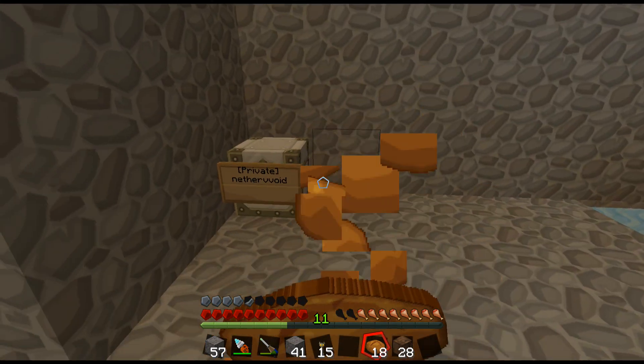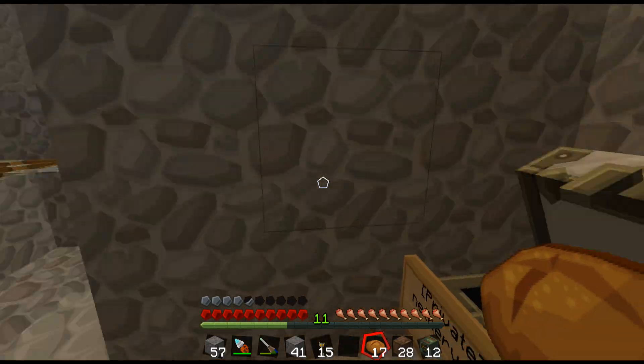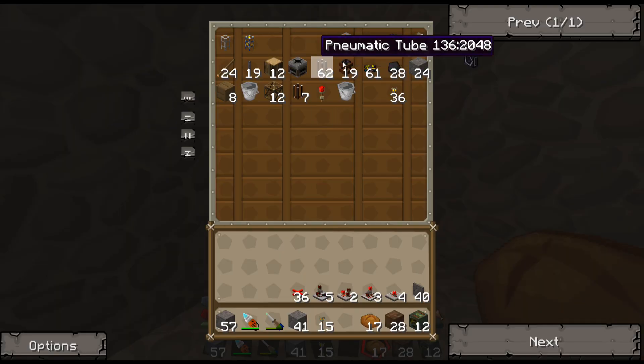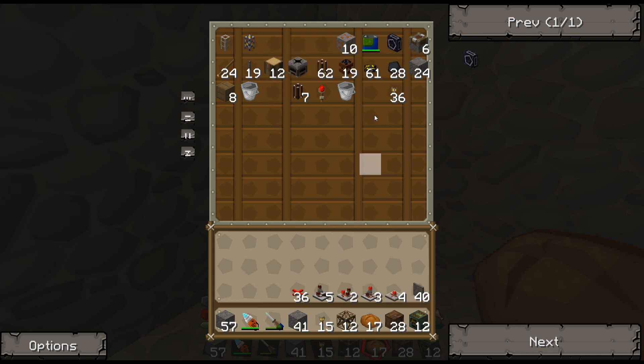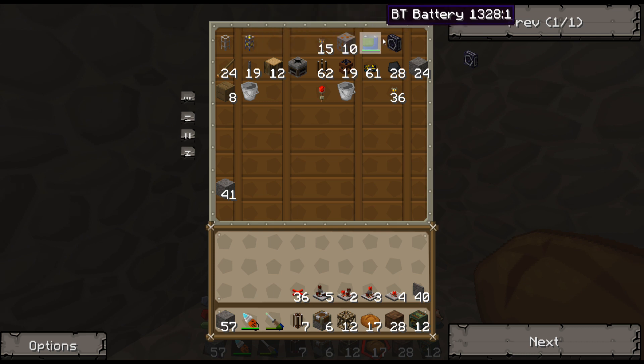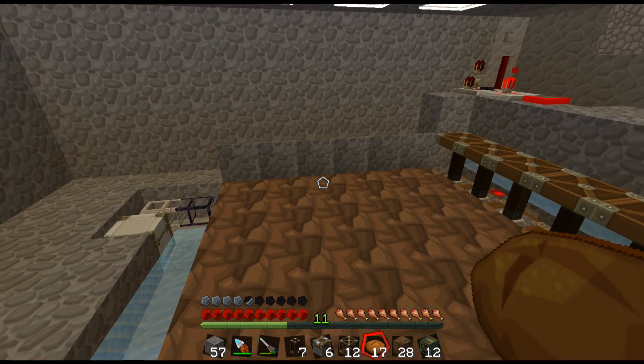I'm not tilling the soil either, because this system will auto-till the soil as well. I'll just let my machine do that. I need frames, deployers, and then might as well put my redstone tubes — you'll see why I need those in a minute. I'll set up the blutricity in a minute.